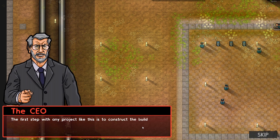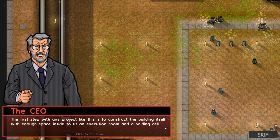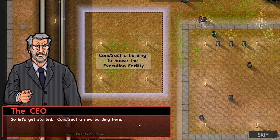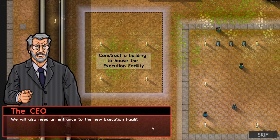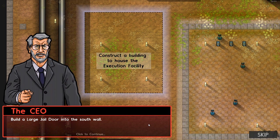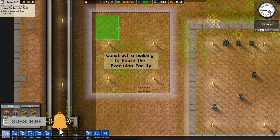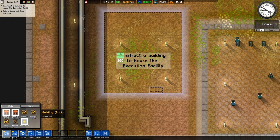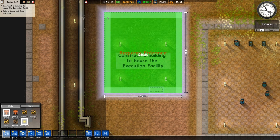The first step with any project like this is to construct the building itself, with enough space inside to fit an execution room and a holding cell. So let's get started - construct a new building here. We'll also need an entrance to the new execution facility - build a large jail door on the south wall. Fair enough, we can do that. So we go to our foundations here - building brick or concrete.